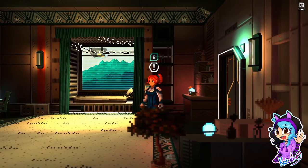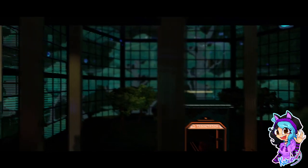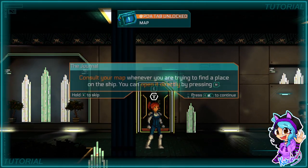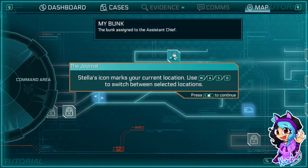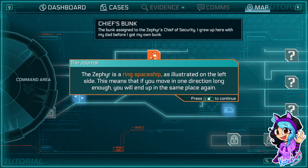Oh, I can change the background — that's cool. Mass Effect vibes from when we were on the Citadel. Also slight Fallout, I don't know why. Consult your map whenever you are trying to find a place in your ship — you can open it directly by pressing N. Stella's icon marks your current location. Use W, A, S, D to switch between selected locations. Each location has a unique icon that is revealed once it has been discovered.